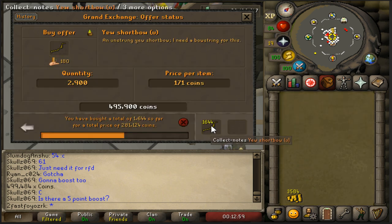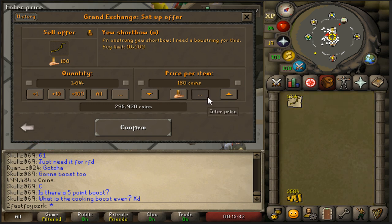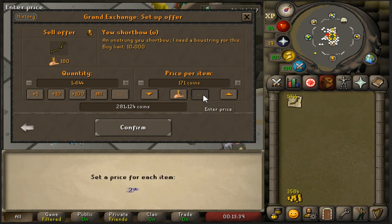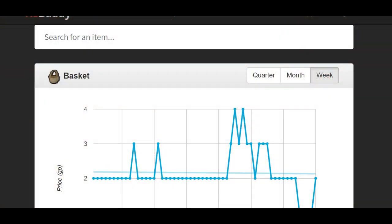I just instantly bought a bunch but didn't instantly buy all of them because now I pretty much undercut that person at 165. It's definitely worth getting what you can. I'm probably going to leave this offer in to get some more, and we bought these at 171 so we should be able to get like 200 coins for a nice juicy profit overnight.